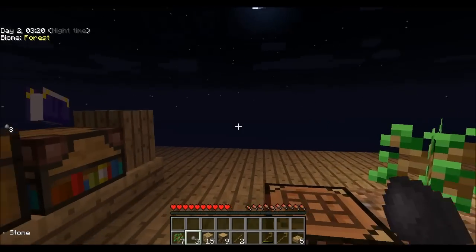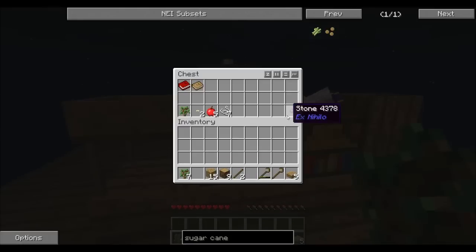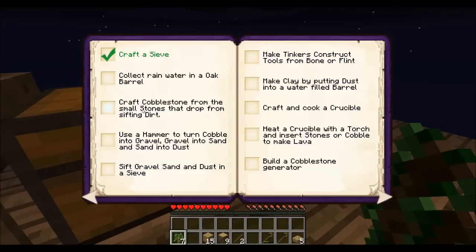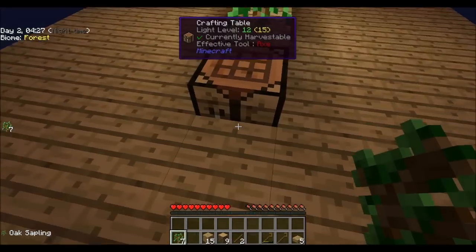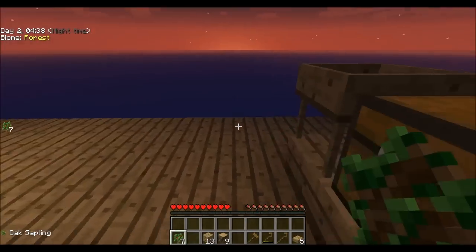All right, we're back to 60 FPS — that was weird. We want to save these small stones to make actual stone. Craft cobblestone from the small stones that drop from sifting dirt — use a hammer to turn cobble into gravel. So it makes sense you can sift sand, gravel, or dust and find different things. Let's make ourselves a hammer — you make it like this, yes I was right! Wooden hammer made. We'll use this once we get some stone. I want to make another piece of dirt.